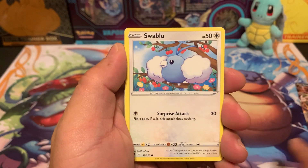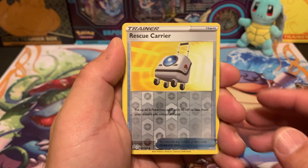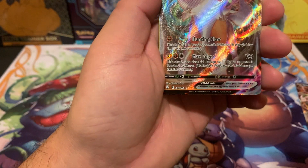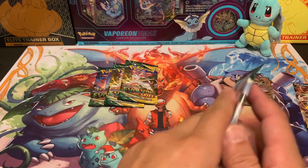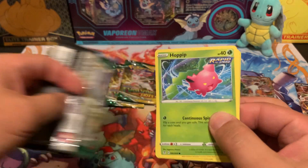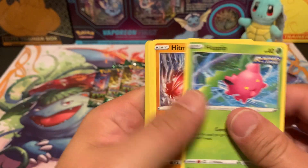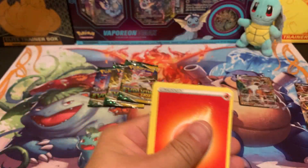I do have a lot of loose packs of Brilliant Stars but I don't have a booster box yet. We got something — it's a V-Max. And it's Lycanroc. Everybody knows I don't like Lycanroc — that little bastard is a troll to me. But hey, it's a hit. We're one out of three so far, which isn't great, but we all know we're opening Evolving Skies, so probably won't get too many hits.